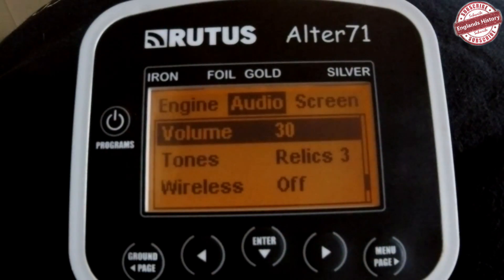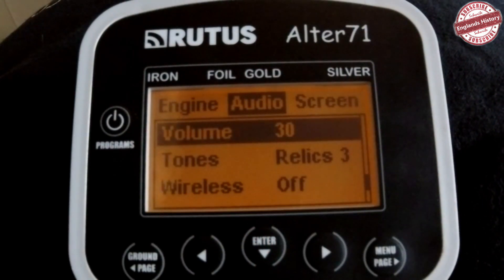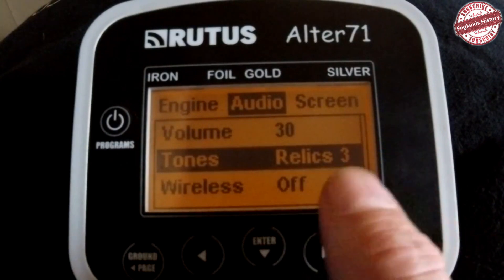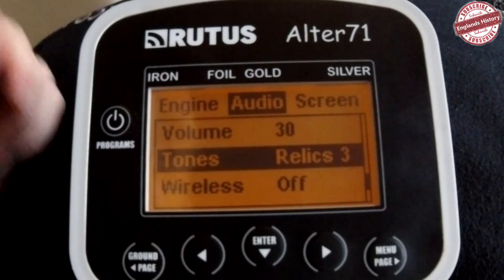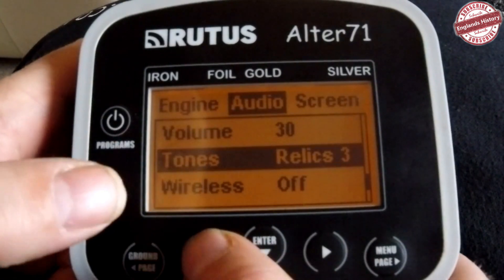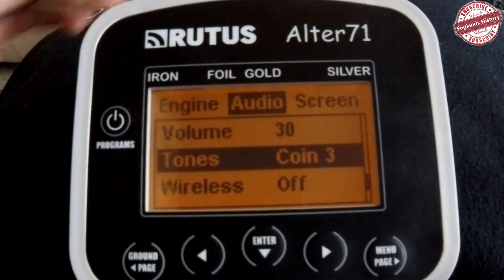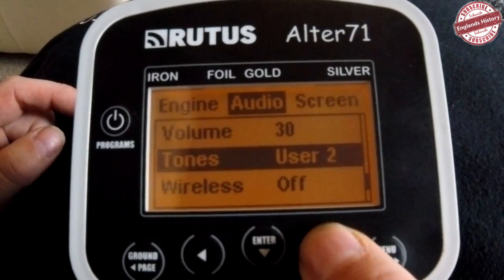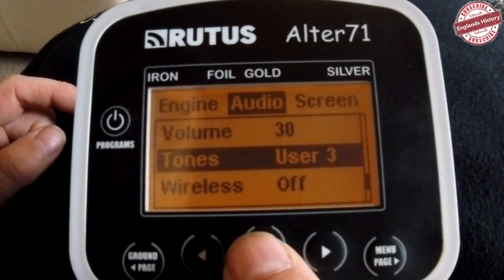With the volume — whether you've got the back speaker or plug your headphones in — leave your volume on 30 and adjust the volume through your headphones; that way you'll get more out of the machine. For Tones, you've got all different types. Relic Free, which I'm using, gives you a low tone from 0 to 28 and then steps up in segments giving a higher tone each time. Coin mode has only a very slight difference but everyone wants different tones. You've also got User 1, User 2, and User 3 where you can change all the settings to suit however you want the sounds to be, and you can save them which is very handy.